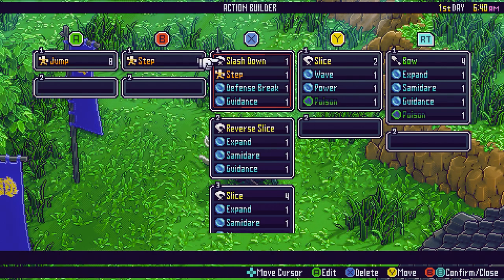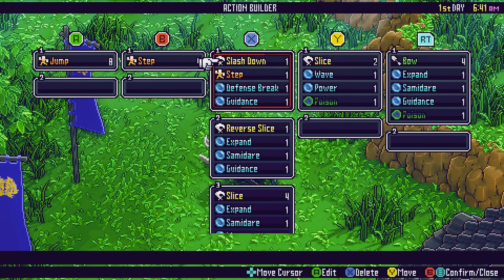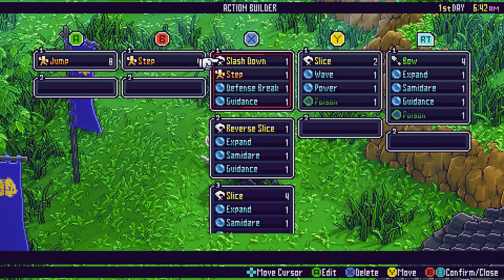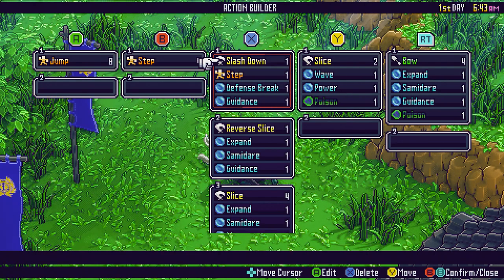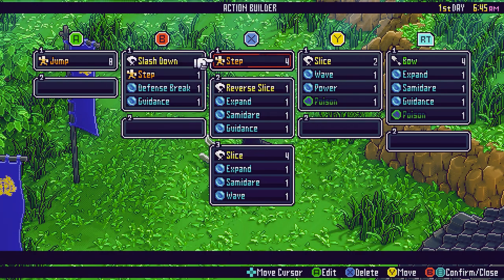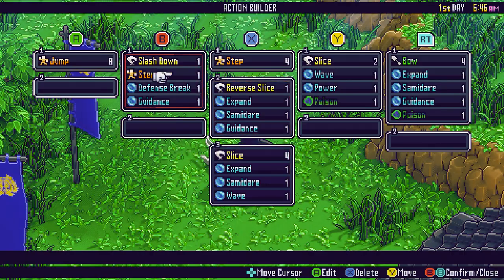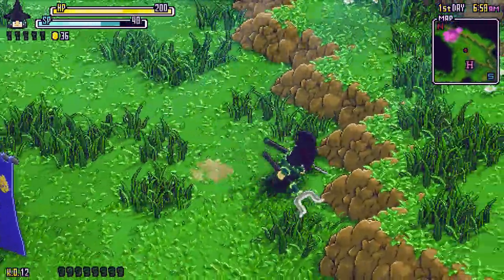When I first started, by default I think your jump is on some button that doesn't make sense to me. I was going to rebind the keys, but when I went exploring this I realized I don't have to rebind the keys — I can just change all of this and move things around, move this to this key. Now this is going to have a step, and then a reverse slice, and then a slice. The B button's now going to be this.